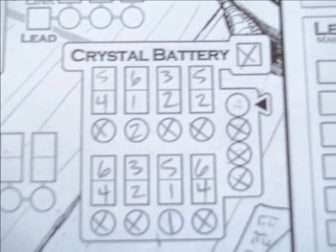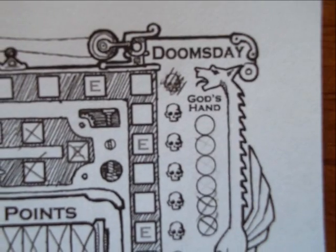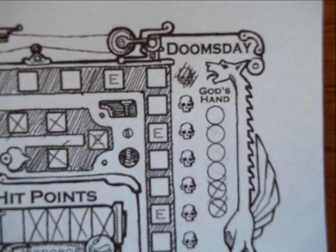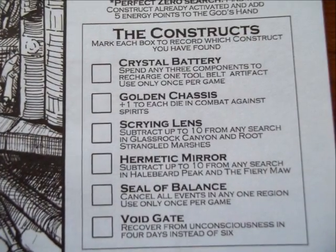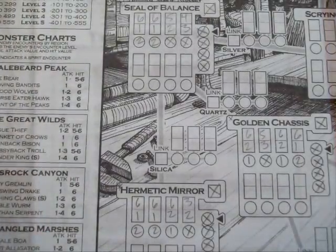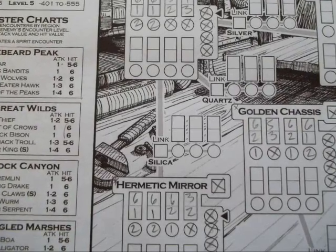Any surplus energy points from activation get transferred to the god's hand. You may spend three energy points from the god's hand to cross out a skull on the time track, giving the world one more day. Once a construct is activated it offers a special power usable once per game. When you have at least two activated constructs that are connected by a gray line you can then link those constructs together.